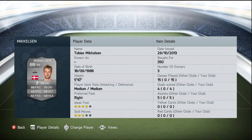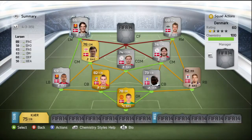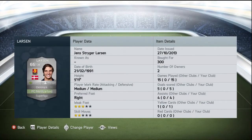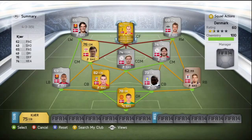Moving on to left wing, we picked up Larsson who plays for Northland as well - five foot eleven, picked him up for 300 coins. Just like Michaelsen on the right wing, the only reason we got him is because of his pace. He's also got 66 defending, 65 passing, and 63 dribbling, but pace is the only stat we're looking at there.